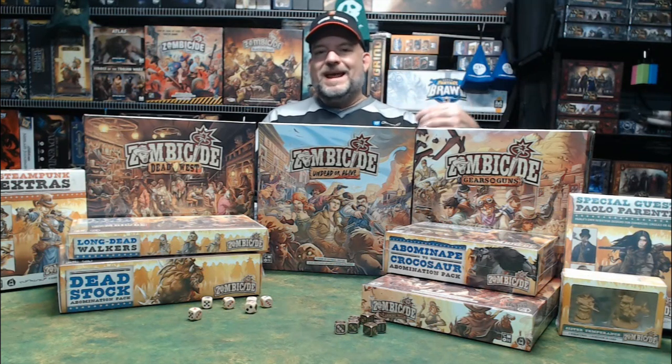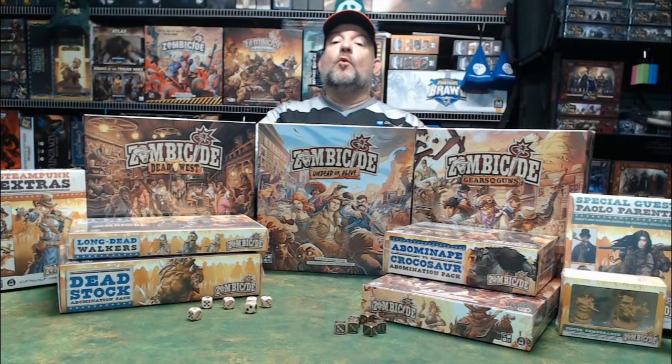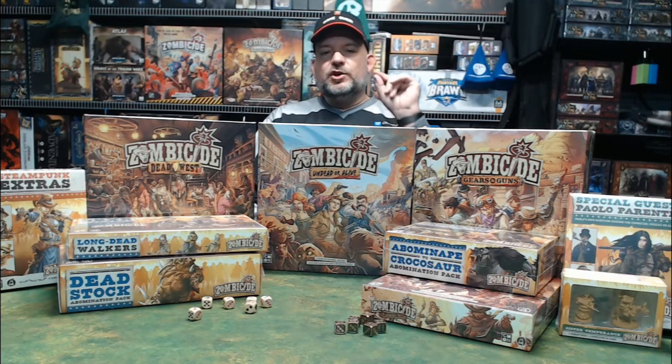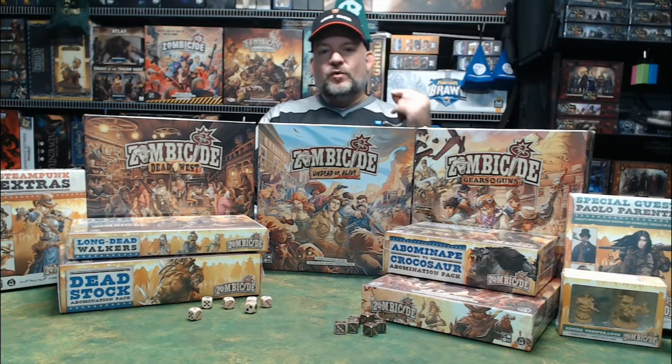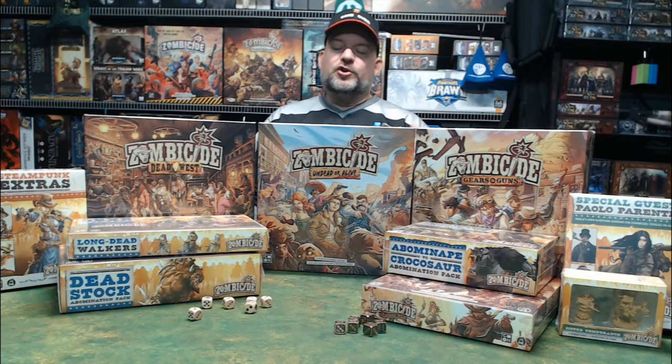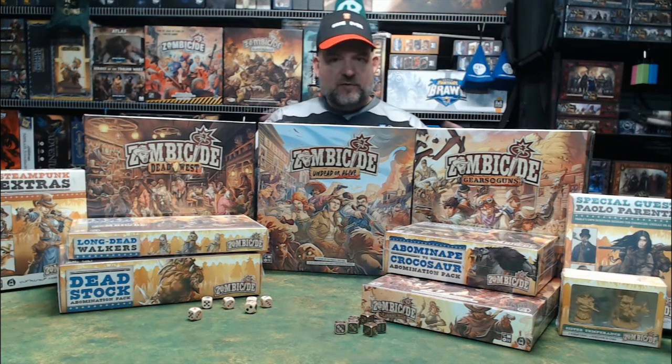If you haven't played Zombicide in a while, one of the twists they made going forward was changing a main rule. The original rule was: if you ran out of miniatures you needed — say you need to spawn walkers and you're out — all the walkers on the board would get an extra activation. That's not the way it works anymore. Now if you're out, you first activate every abomination on the board and then spawn another abomination instead.